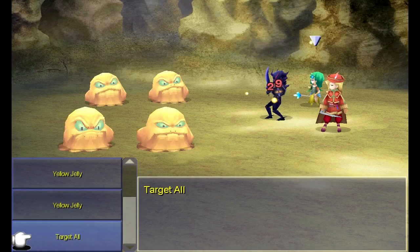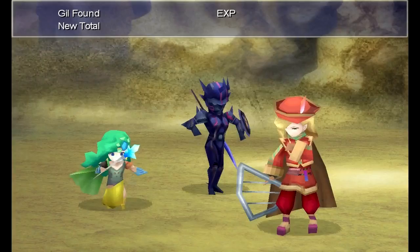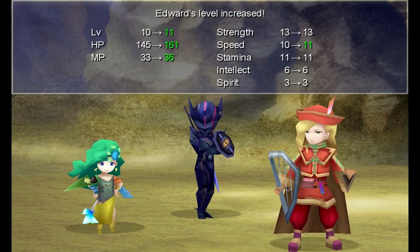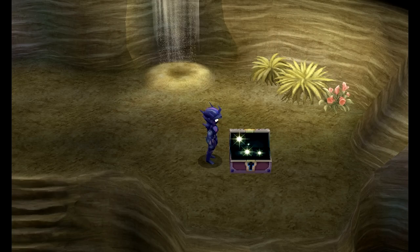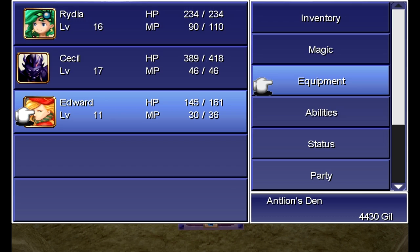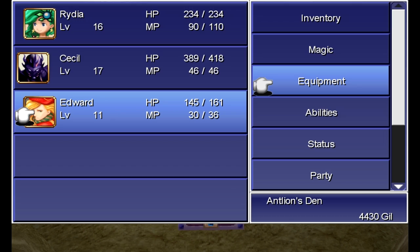We've got a new enemy here — Yellow Jellies! Just like the red ones we met up with earlier, these are very strong against physical attacks and magic is the way to go. They're weak to thunder, that's all you need. One thing about Yellow Jellies and this floor in particular: if you want to try farming a rainbow pudding, this would be the best place to do it. Yellow jellies are really common here — you can meet four of them in a single battle.